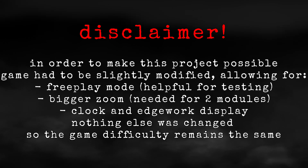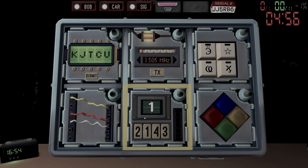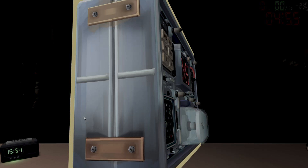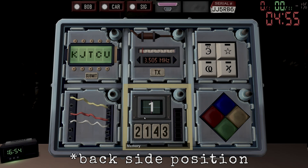It makes the entire process possible because there isn't any normalized movement that will get all the edgework from the bomb. If you don't know what normalized movement is, it's basically a set of moves that results in the same position every single time. An example would be the AI placing down the bomb after rotating it, so when it picks it back up, the bomb will be in the exact same spot.